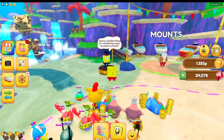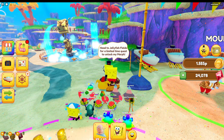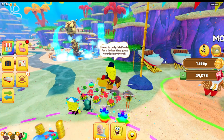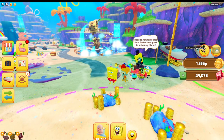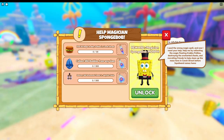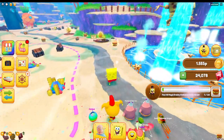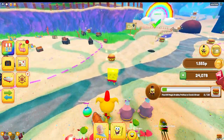If you go over here, you can see it says head to Jellyfish Fields for a limited time quest to unlock the Magician Spongebob morph. It should also appear on the side of your screen above where your doubloon count is. You need to find 30 magic krabby patties in Conch Street, collect 250 buddies from any clam, and destroy 300 enchanted chests in Jellyfish Fields. So we're just going to go ahead and find all of these krabby patties.